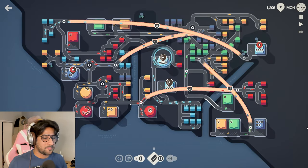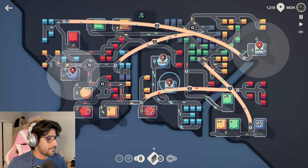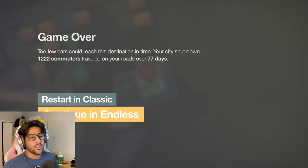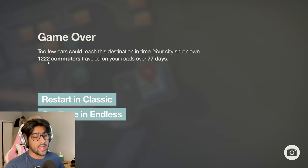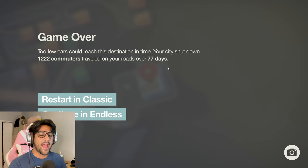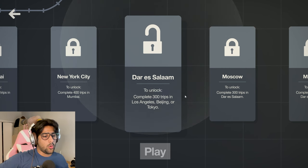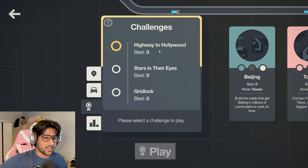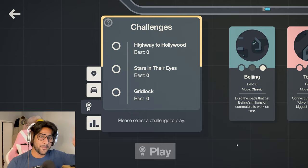Week 11 — I don't think it matters anymore. The cars are not gonna reach in time. It was almost there — the car was almost there. Too few cars could reach their destination in time. Your city shut down. Score: 1222. Commuters traveled your road over 77 days. Not bad. I unlocked something — I unlocked the level. That's pretty cool. And I unlocked challenges for this level: Highway to Hollywood, Stars in Their Eyes, Gridlock. That sounds like a lot of fun. I can do that in the next video, but yeah, this was a lot of fun to do. I hope you guys enjoyed watching it — subscribe to the channel if you did. I'll see you guys soon with a new video. Bye.